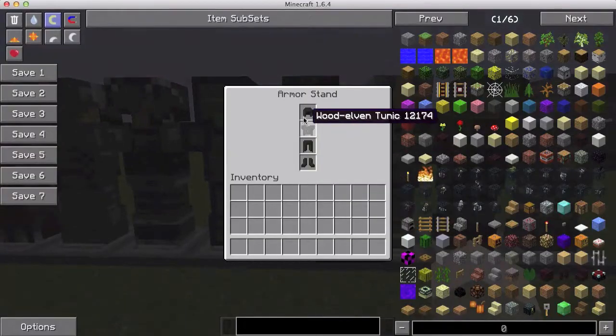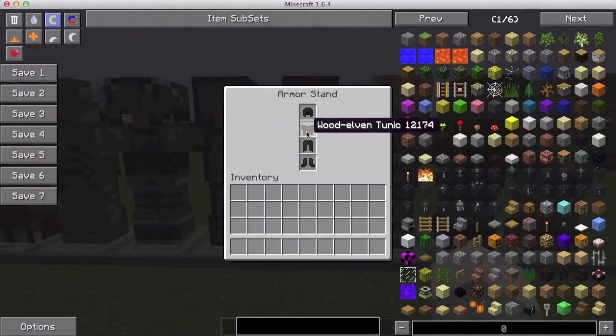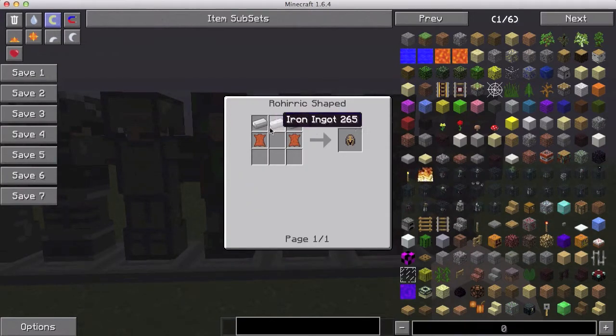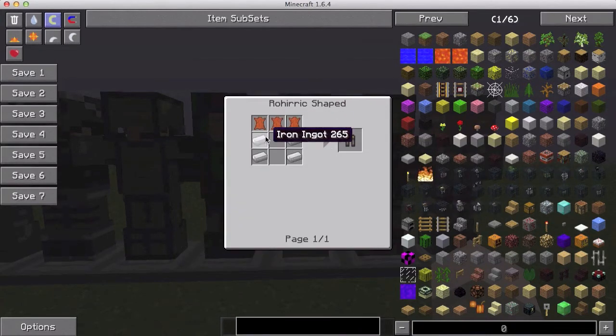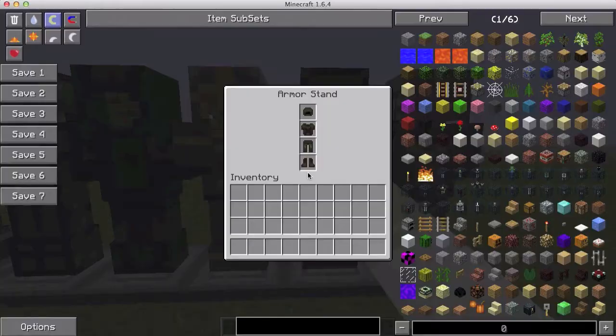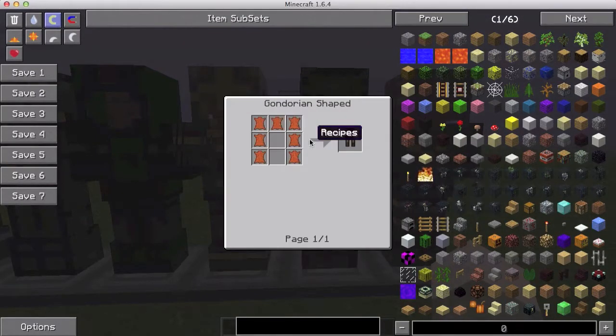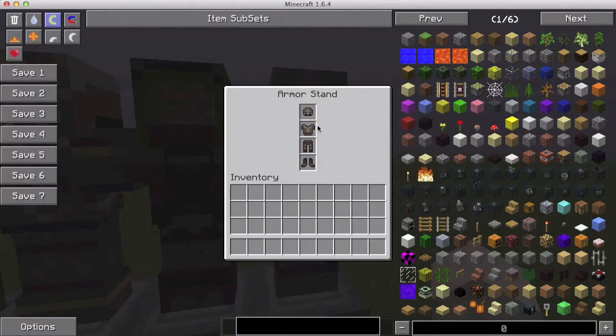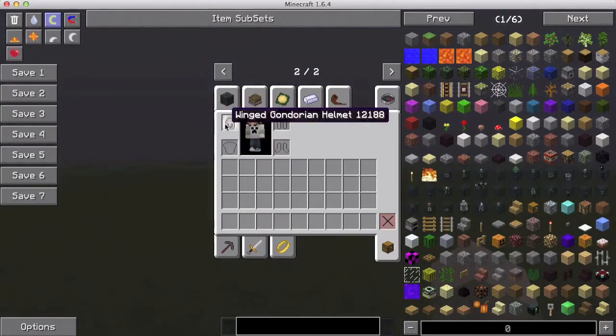We have the wood elf hood, crafted with leather — they're taking other recipes now! Then the warg uruk helmet, crafted with raw hyric: three iron ingots, two leather, and five iron ingots, four iron ingots, three leather, and two leather and two iron. Next we have the ranger armor, crafted with leather — which I don't get. Then the Dunlending helmet, which does not have a crafting recipe; you just have to find it.